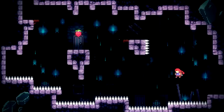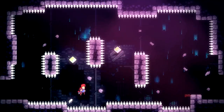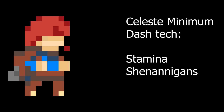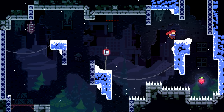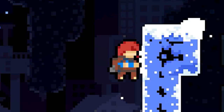You'll want to get used to this tech, as knowing the mechanics of the wall jump and what you can and can't get extra height from is vital to squeeze out those dashes. Another vital technique is taught on the very next screen. Here, I've run out of stamina halfway through climbing this wall, yet I still managed to get to the top — because of another quirk in the way wall jumps work.